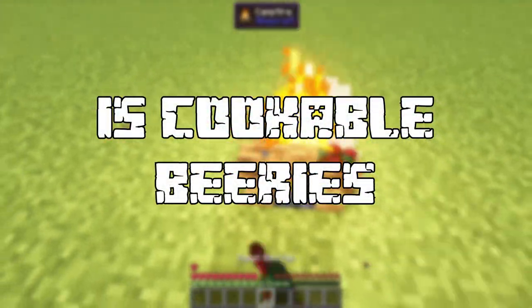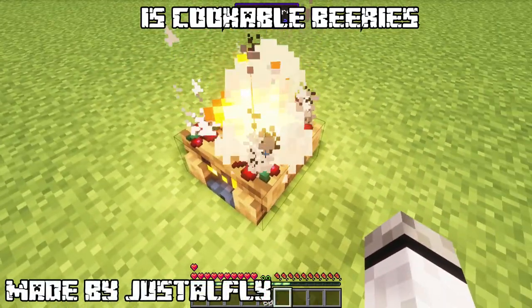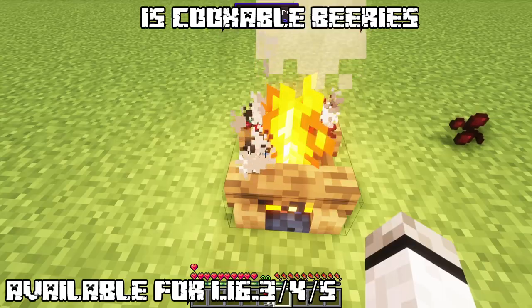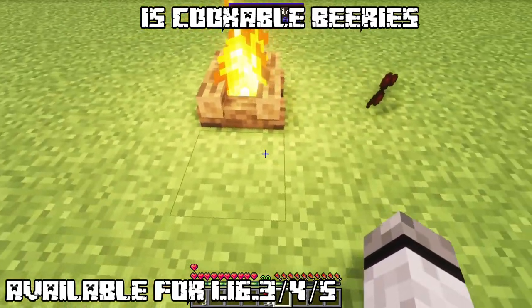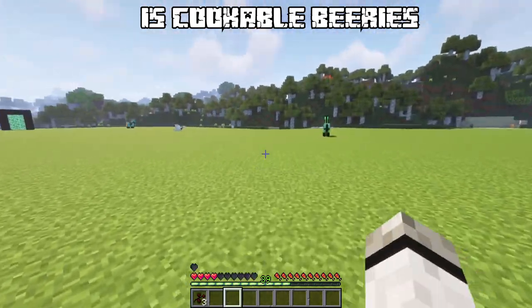Number 15: Cookable Berries. Everyone knows it — berries aren't that good. So this mod creator came up with this tweak: now you can cook berries on campfires. It takes a little bit, but they are really good food sources and heal more when cooked.